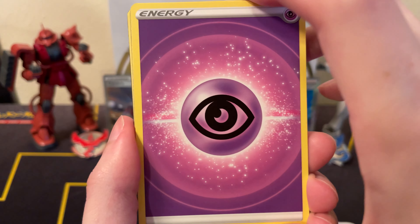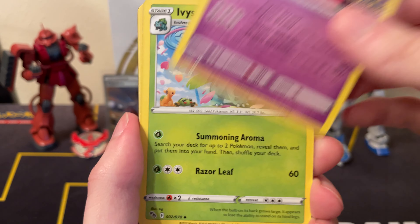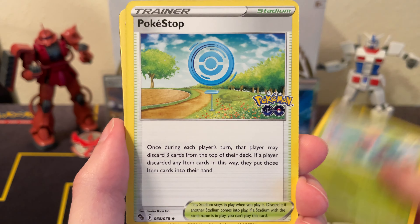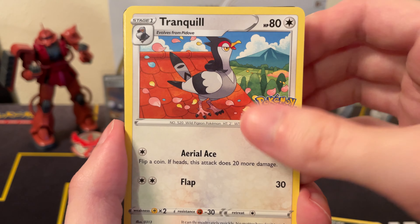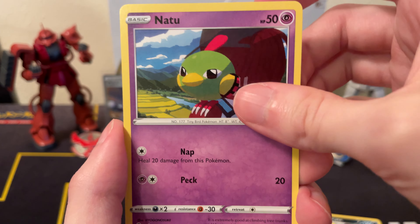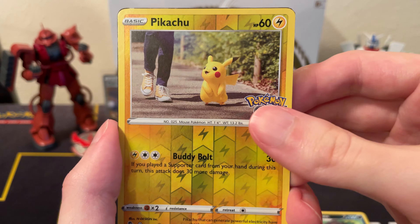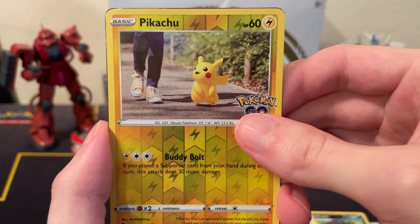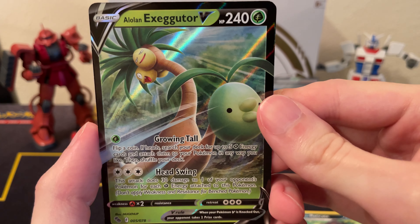Psychic Energy, Lunatone, Ivysaur, Focus Sash, Eradicate, Tranquil, Larvitar, Natu, Ambipom, and reverse Pikachu. Do we get a V card of some sort? We have an Alolan Exeggutor V.